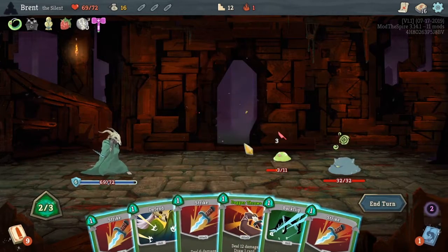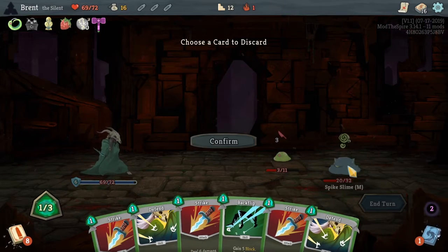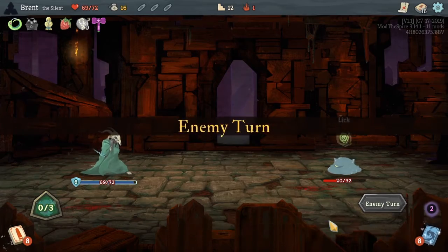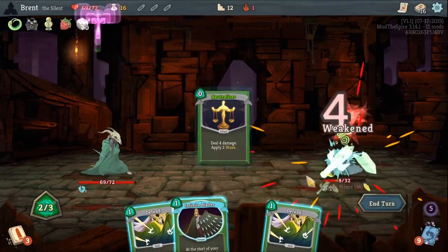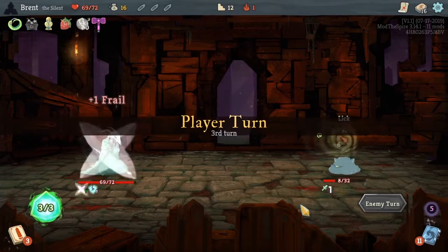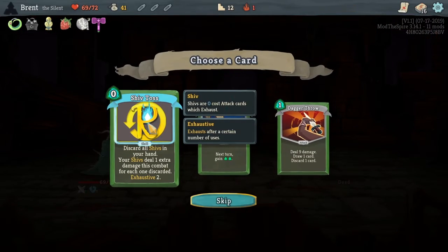Getting something like shuriken or kunai would be really good. This makes the first pass — like the second pass of our deck — actually really good, but neutralize will only be able to be used once and then it's exhausted. So having the shivs and being able to populate them back will be pretty good.